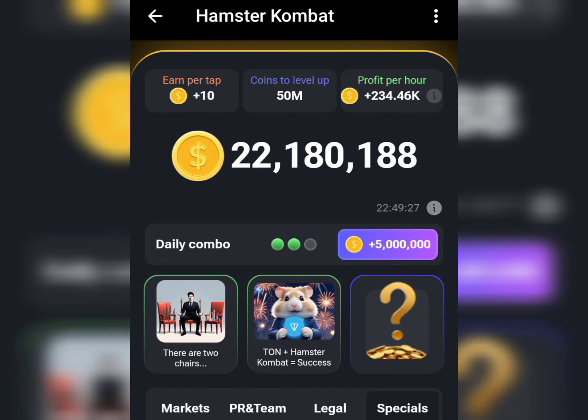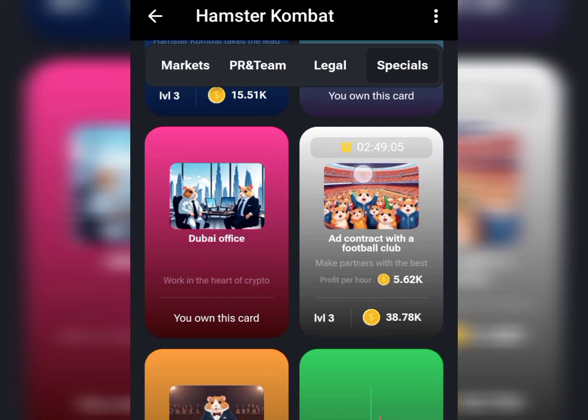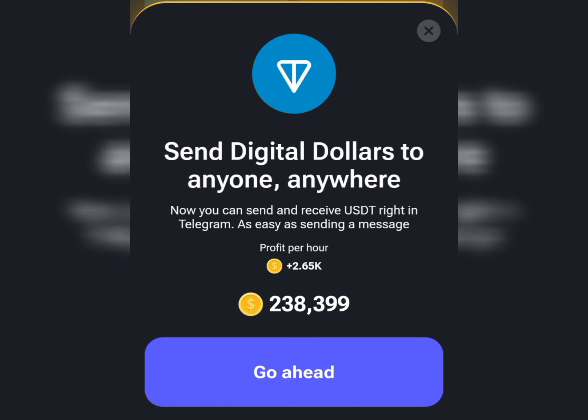We got the first one and the second one. Now I want to look for the last one to get the five million point unlock. Go to the Special button again, tap on it, and scroll down to find USDT on Turn. Tap on it — it's going to load you up to that page. Spend some points to get this unlocked by clicking the Go Ahead button and tapping on it.